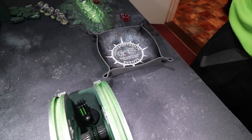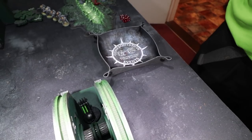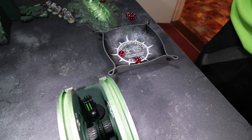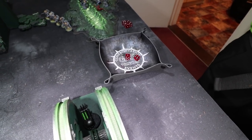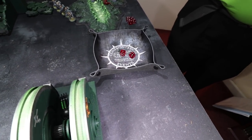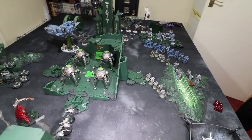Living Lightning targets the closest visible unit — the Scarabs. Richard spends a stratagem to make it D6 rather than D3 mortal wounds, adding one to the psychic test. It just goes off on a six. D6 mortal wounds — rolling a four. That's the end of all psychic powers. Now into the shooting phase.